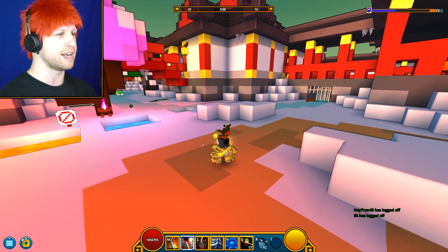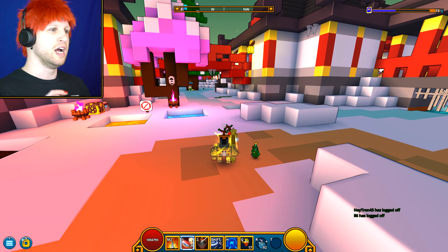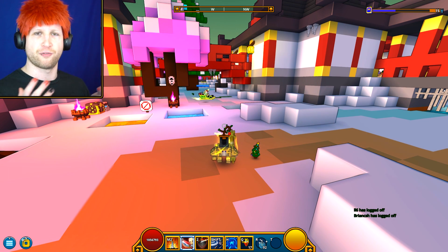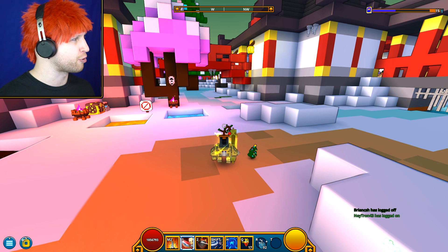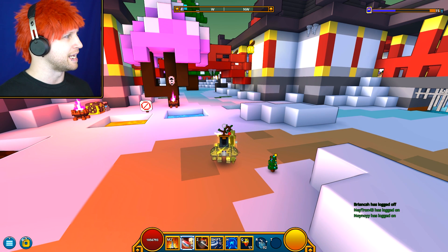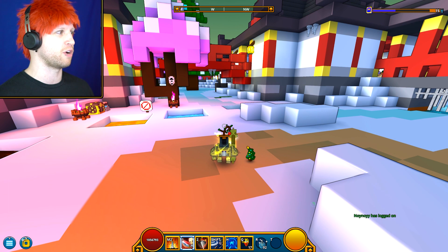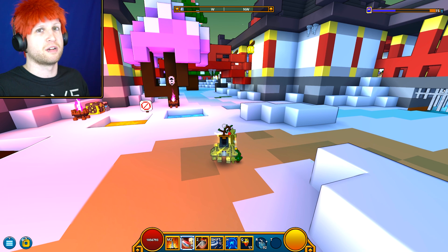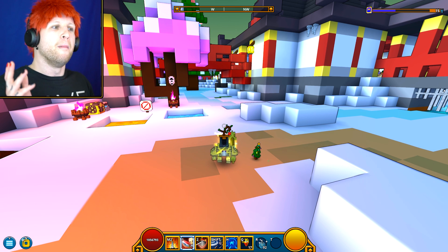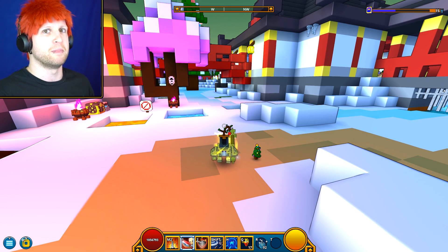First of all, you're going to end up getting a couple different styles — hat styles, face styles, a couple different weapon styles for each of the characters. But then you're also going to end up getting three different mounts and a hundred ice blocks. We'll talk about those in a little bit because they're actually really, really interesting in the code they end up adding to the game. Like the ice blocks themselves suck, they're absolutely useless, but what they could do for the game is something really, really big.